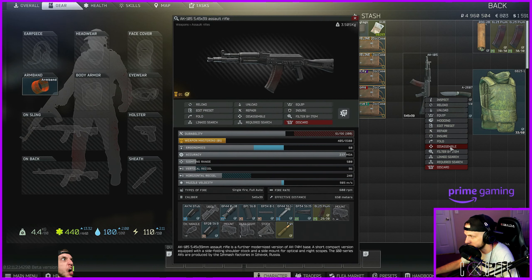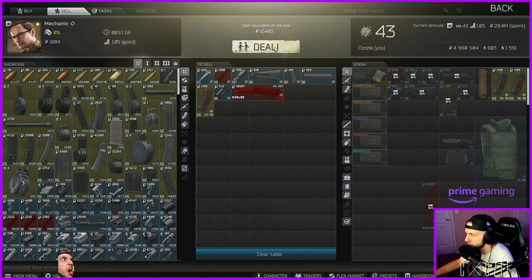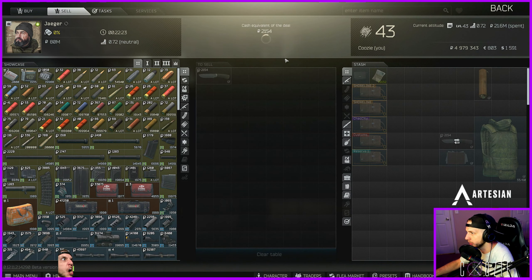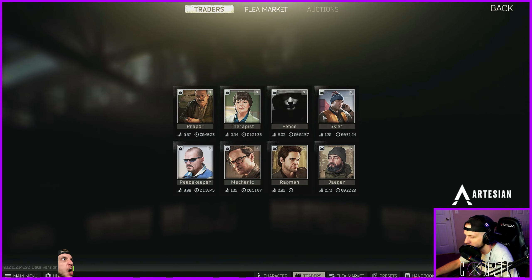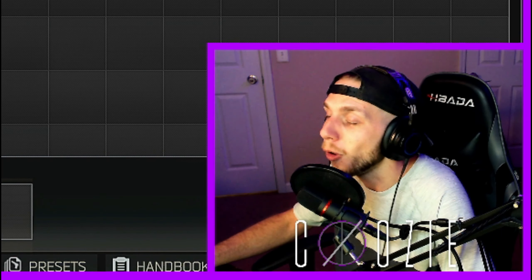This is going to hurt so bad, but this is for science. In a minute and however much time that was — five seconds — we made probably 200,000 rubles. The reason I do this is because if you take the amount of time we spent, the money we made surpasses that of like an Interchange or Reserve run. I'm going to vendor all of this stuff in rubles — fencing the intel. We're already up to 60K.